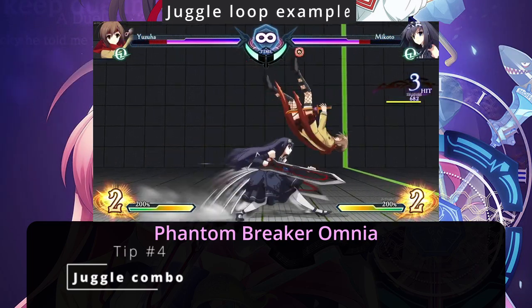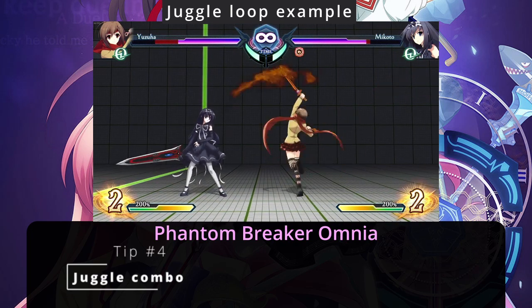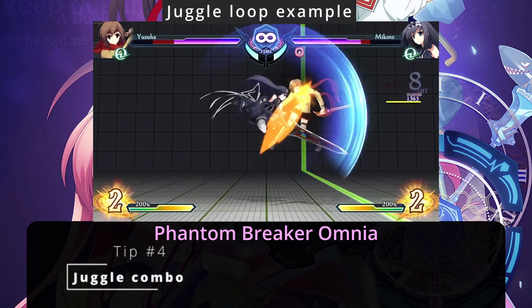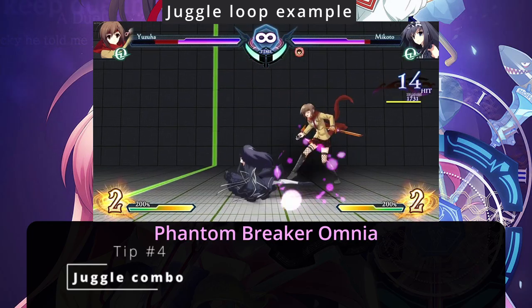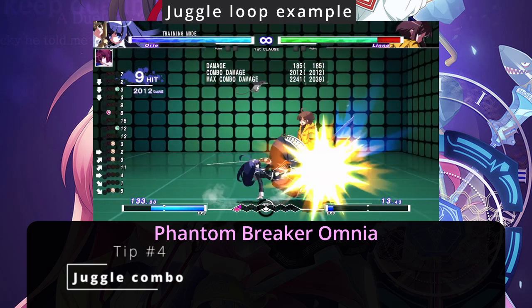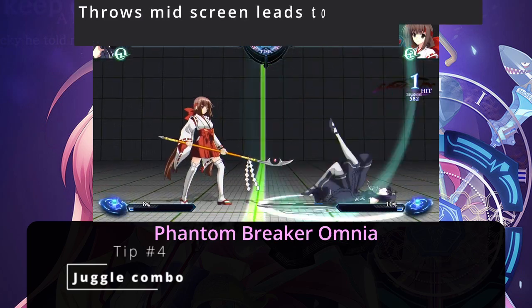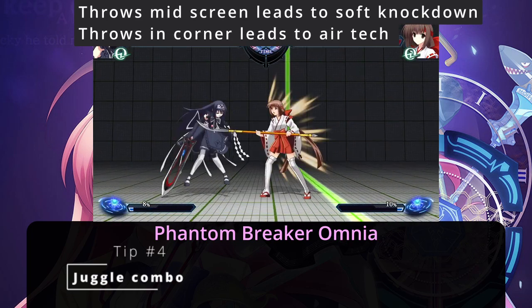Most juggles require a dash attack since dash attacks have jump cancel while also keeping the opponent close in proximity. After the dash attack, players should do some type of air string to help keep the opponent afloat — the string will vary from character to character. A somewhat similar combo structure can be seen in Under Night In-Birth. Be warned that attacks that normally disable air tech will not work in the corner, as the corner will force soft knockdown moves to be air techable.